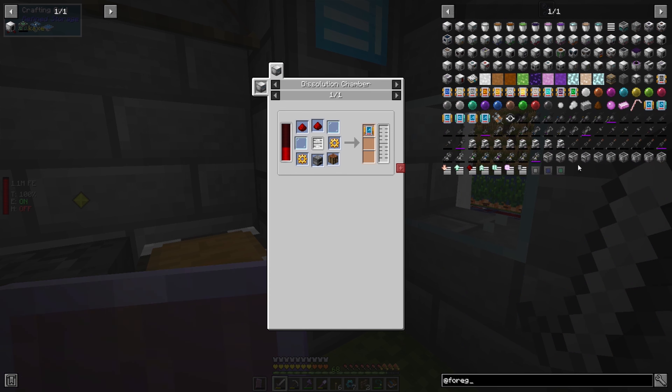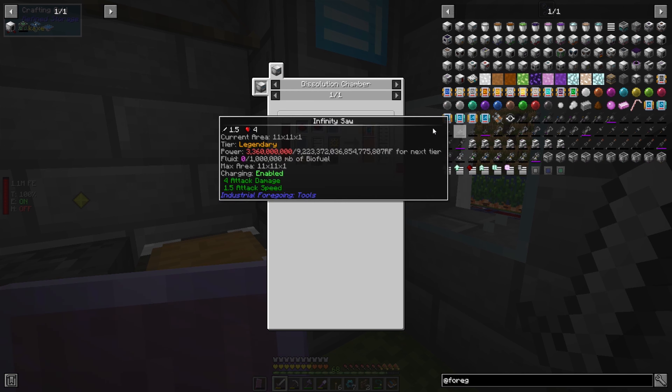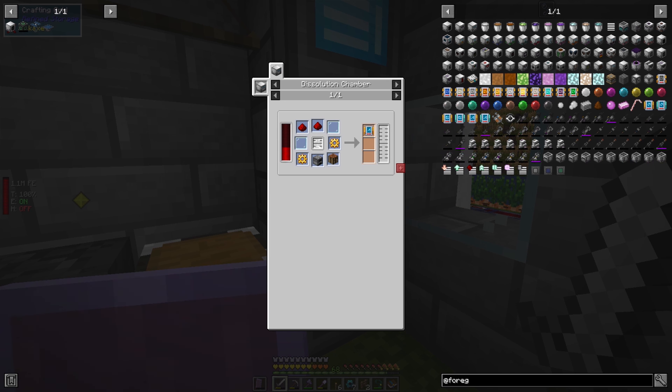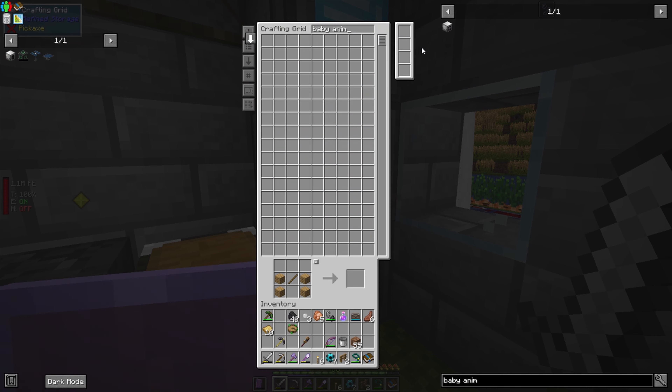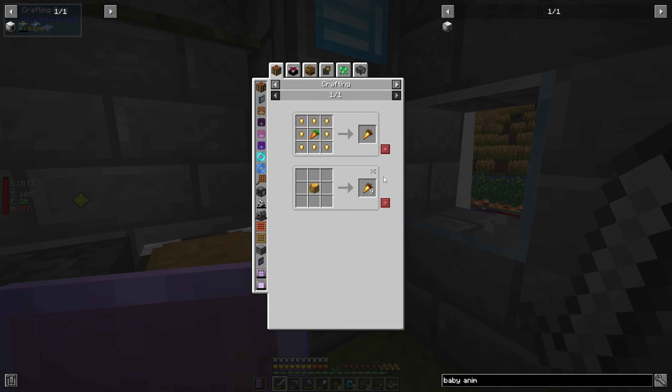Is that sort of thing no longer here? There's the manual — I should probably get that — speed, efficiency, processing. I wonder if there is something worth looking into. Let's not worry about it, let's crack on and get the things I actually know I need. So the baby animal separator is going to need a golden carrot — I don't have carrots. Carrots should be in the fridge, that's where carrots live, right?